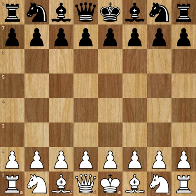Hello friends, I am Ashwin and here I will show you a wonderful game by Turkish GM Suat Atalek against Hungarian Grandmaster Gyula Sax. This game is also known as the Atalek Immortal. The game was played in 1997 in Hungary.